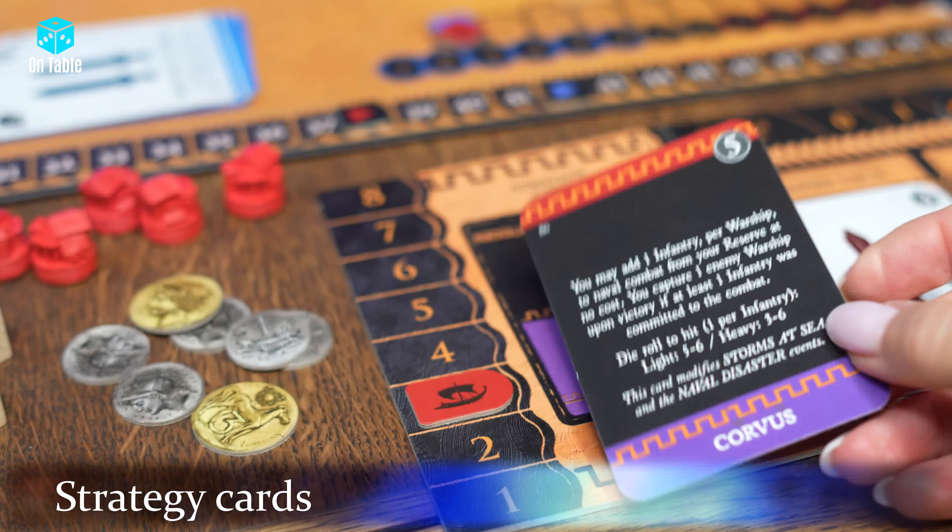One way to amass wealth is through the trade action. Perform this action by playing a location card with a ship symbol and discarding selected cards with silver values. For example, playing four cards with values of three, four, and four gives a total value of seven, and you take seven coins from the general supply. Playing an Empire card with a merchant icon also earns coins — each merchant icon equals two silver coins. Discarding additional location cards with merchant symbols increases your earnings; for example, a player can gain a total of six coins this way.